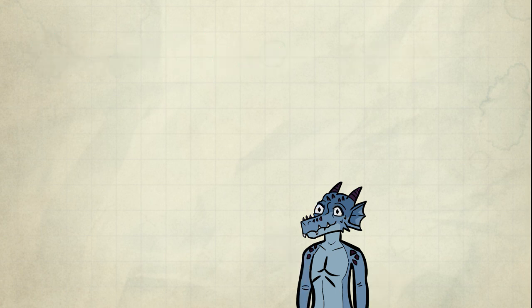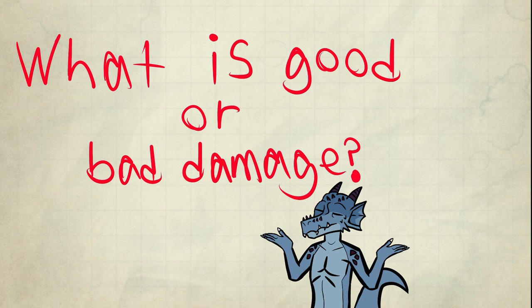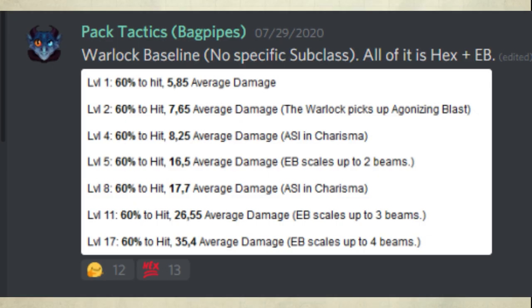First, we need to build a character. My concept for this build is Steve Irwin, but obviously a little different. He's a bounty hunter by trade, and on his spare time, he likes to hang out with gators. He favors killing people in the night. How do we determine good and bad damage? We use the Warlock Baseline. It's dead simple: Hex plus Eldritch Blast progression.